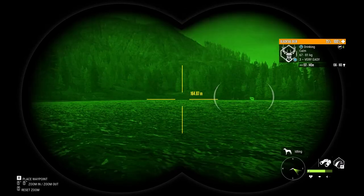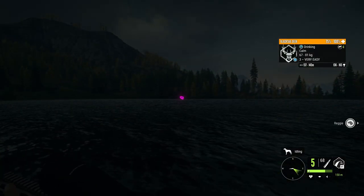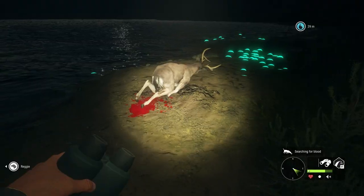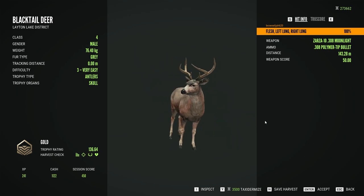Moving on, back onto the Blacktail. It is a little darker now, so I've brought out the night vision binoculars. That looks like the best one so I'll probably take him out. And there he goes. And here's our buck — a nice little gold at 136 with a nice double lung shot.